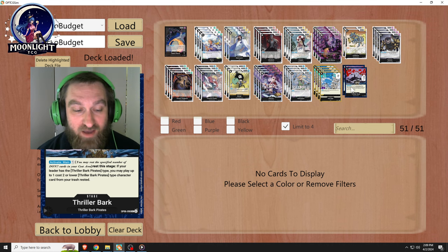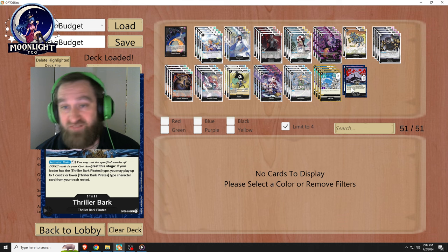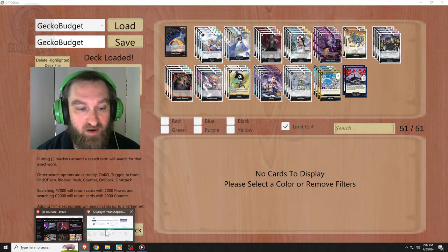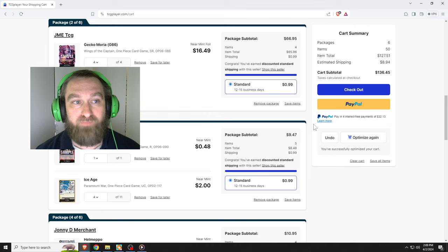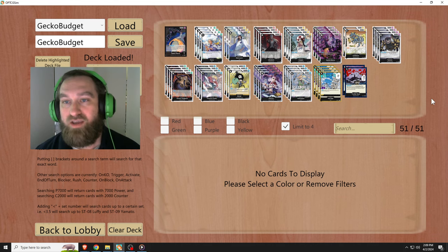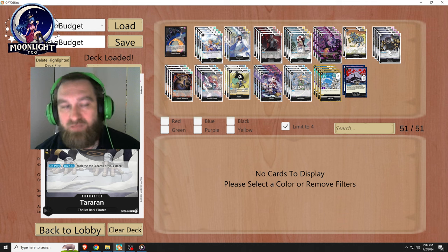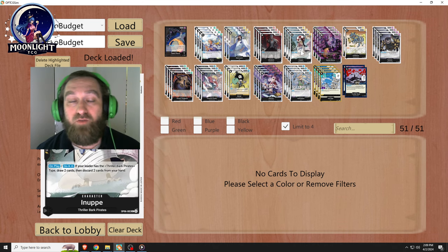I hope y'all enjoyed that. If you've got any comments or questions, please do not hesitate to ask in the comment section below. As far as revisions to this deck — as you get cards, say you enjoy this deck and you're trying to build up from around $135, as you start getting more cards and affording your Borsalinos: Tararalin becomes your Brand New, and Inupe becomes your Sabo. Brook is just a tech card I like to use.